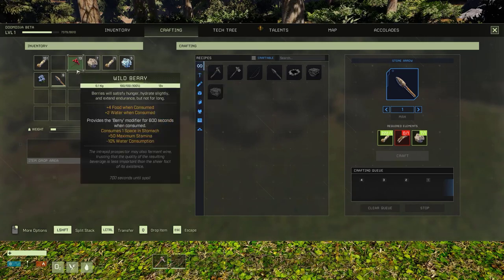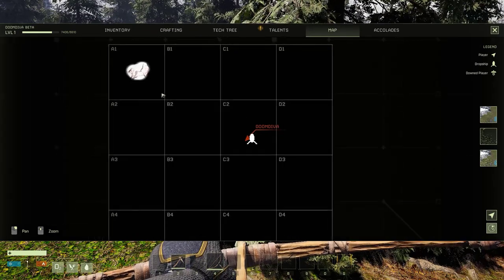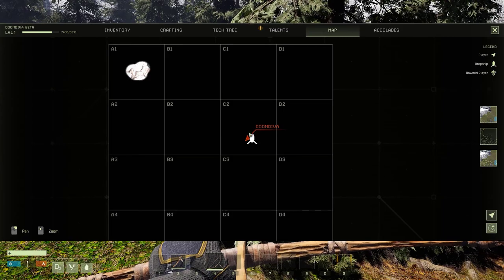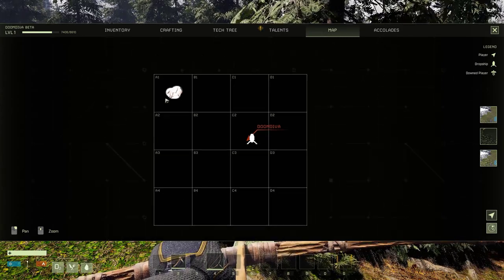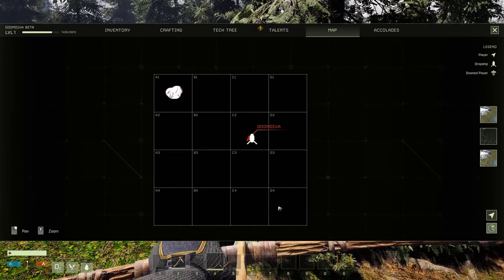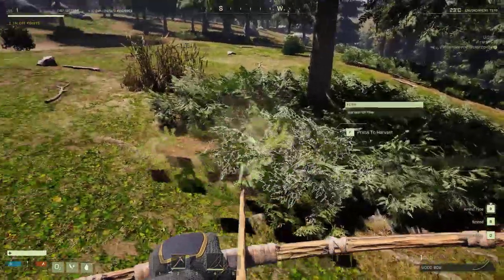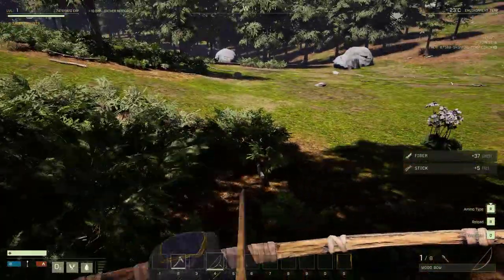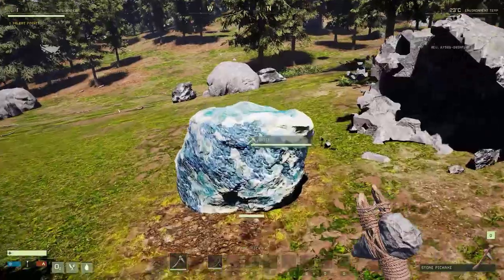There's no map, which is a problem. You have this indicator up here, but it does not show a map. The section available to you runs from A1 down to D4, where you can look for caves, build, and hunt. It doesn't look like much but it is quite a big area.